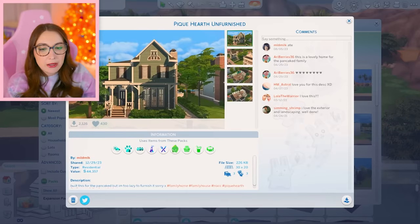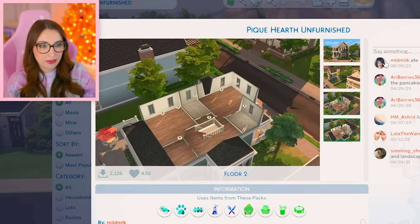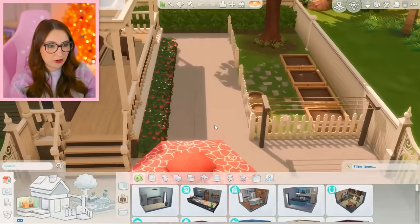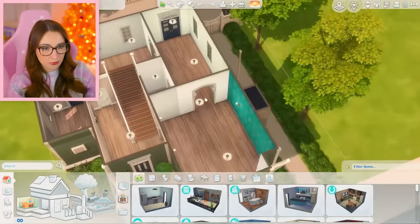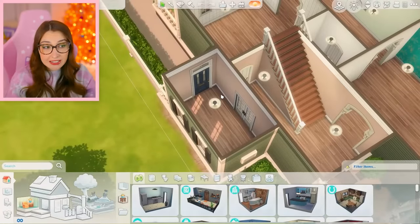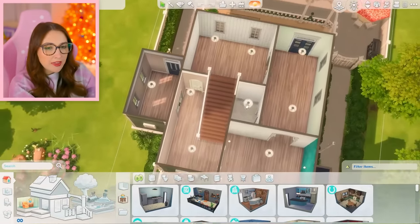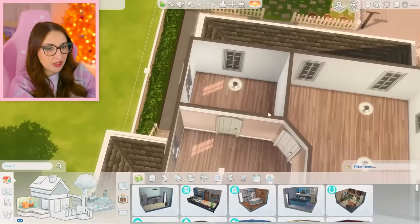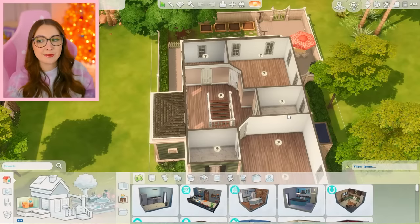Here is the house in question by mild milk. I loved the color of it so I was immediately gravitated towards it and I actually really like the layout. I think it's very nice. Here it is in the flesh. It also has a very beautiful backyard that's already pre-furnished. Isn't that cute? I never do backyards but I really should because that inspires me. So inside we have an entryway, a living room, this could be like a dining space, a kitchen, and like a mudroom or an office. Then upstairs we obviously have two bedrooms and one small room and then two bathrooms. I think one of them could be a laundry room.